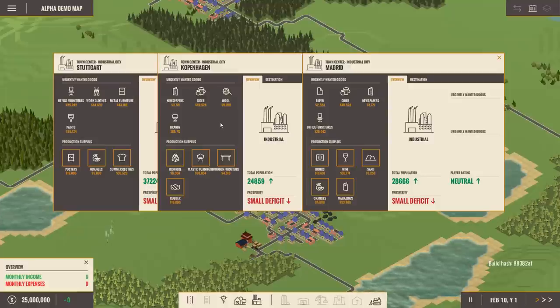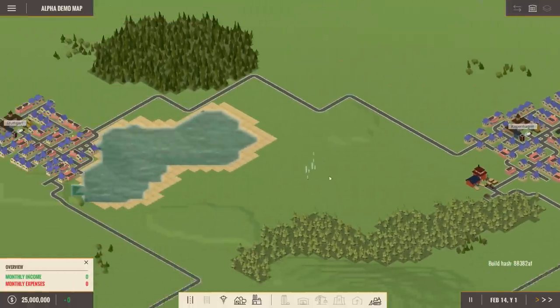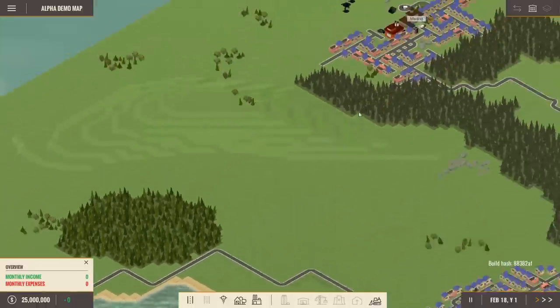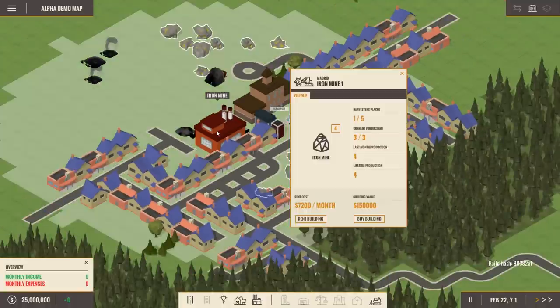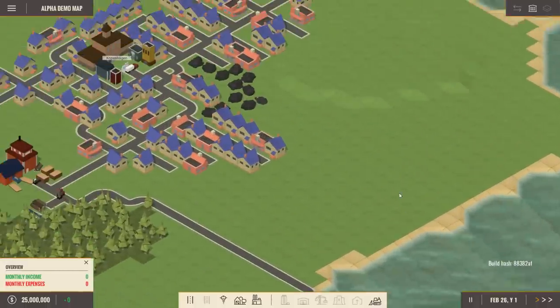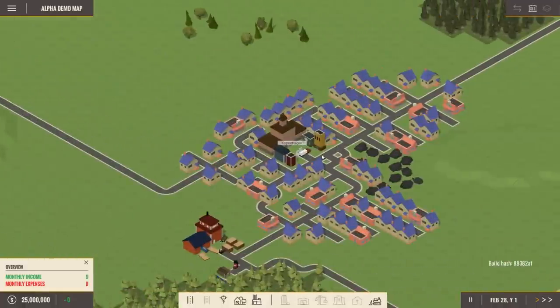I don't see anything critical missing right now. There's a lumber yard here and a coal mine, which is pretty nice — I could rent that building. We have Madrid over here with an iron mine. So we have iron and coal — a lot of natural resources on this map. There's also a massive area with a lot of water here, so we might want to make this our farmland, though it'll be tricky to get all the water.